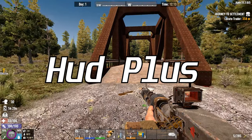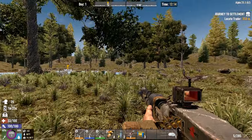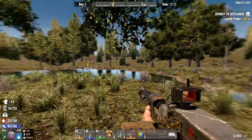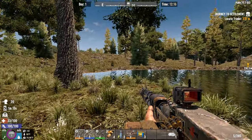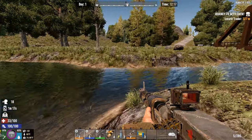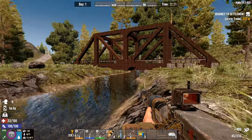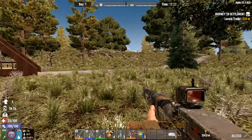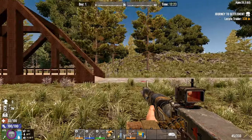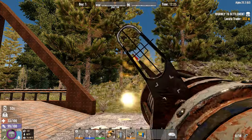First up is a mod called HUD Plus. This mod changes the whole UI of the game. The best feature is the bottom left UI change, which shows hunger bars, water bars, along with elevation, temperature, and more. It keeps the UI minimalistic while showing more info, especially at the top of the screen where it's moved the time and day marker higher up, creating more field of view. Check it out if you don't want to spend so much time in your character panel looking at temperature and stats.